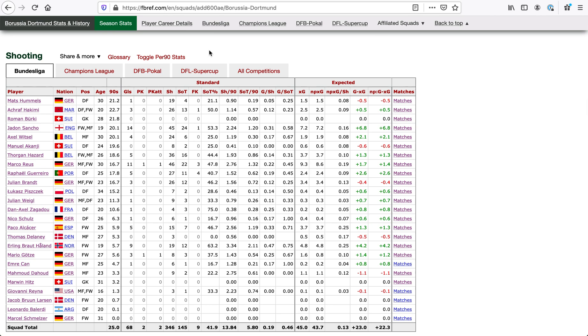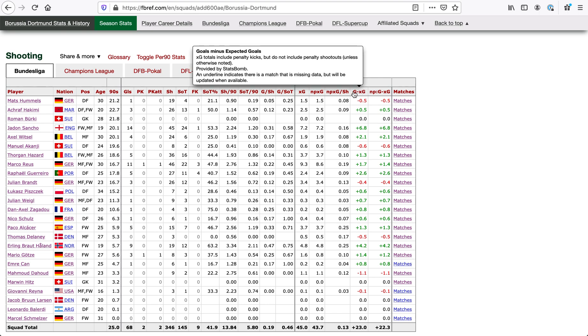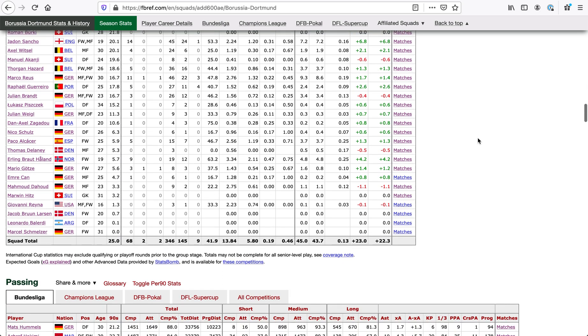Moving on to shooting. We've got goals, penalties, shots, shots on target, free kicks, and then some rate stats and expected goal-rated stats. So this is where you can see things like goals against their expected goals, and the same thing for non-penalty — so if you're taking the penalties out of that.